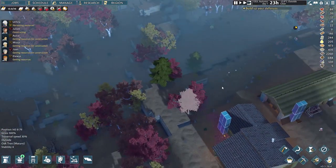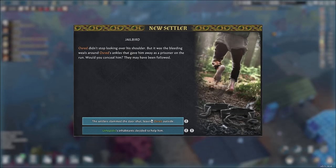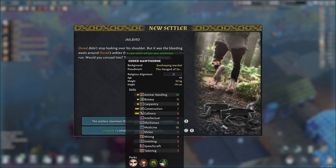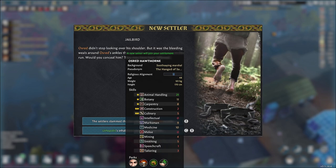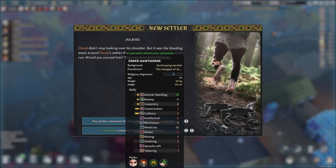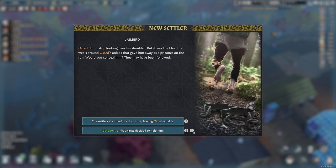There's a wolf! And look — we have a jailbird coming over. This person here is pretty good at animal handling and culinary. This might be our permanent cook if they have a two-star in it — a cook-farmer kind of person with animal handling.